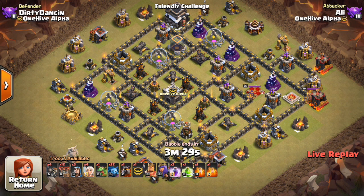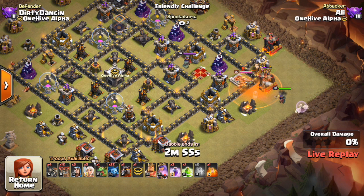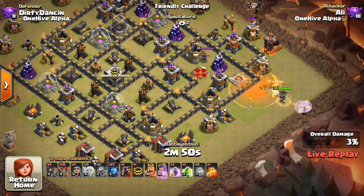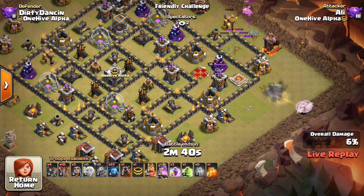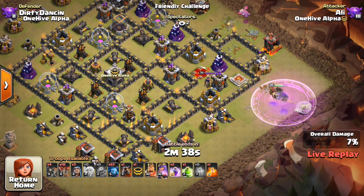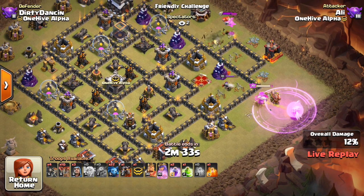The Diamondback did pretty well. It wasn't perfect — there are a few things I think should be changed, which I'll talk about. We're going to see a few attacks today. The first couple are from Ali. This is one of the plans he had, and it's using this — I forget what it's called, it's like DH something. It's a Queen Walk Laloon with minions, and it's a pretty powerful strategy we're seeing more and more recently. He tries this plan a few times, tweaking it, so we'll look at his attacks first, then attacks by other people.